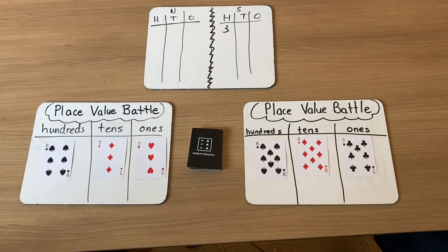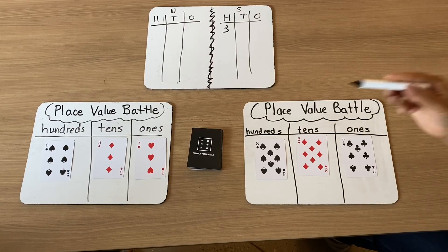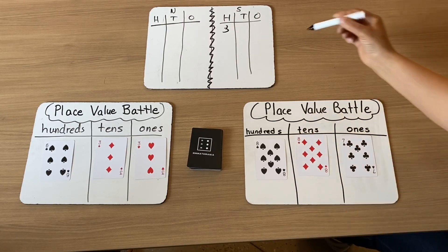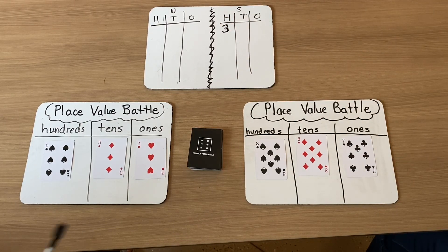Now we have to see who has won the place value battle. Nadine, how many hundreds do you have? I have six hundreds. I have eight hundreds. That means I get three points because my hundred is higher, greater than Nadine's. Now we're going to look at the tens. I have three tens and I have eight tens, so I have the greater value. I'm going to give myself two points because tens have two digits.